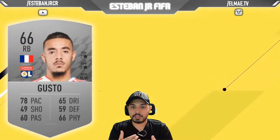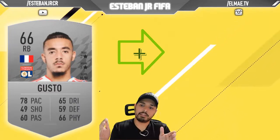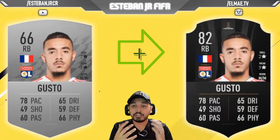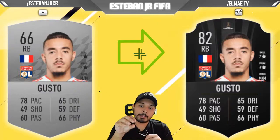Next we have a French player from Olympique de Lyon — Gusteau. He is a 66 and he can scale to an 82. I just want to highlight that he has a medium work rate, so if you want to be more defensive or more attacking, you will need to make some adjustments in your formation.